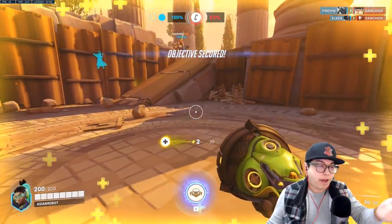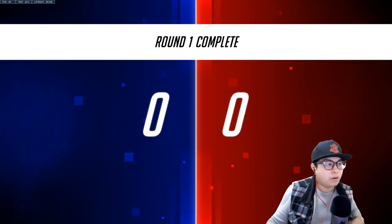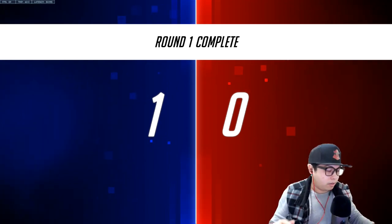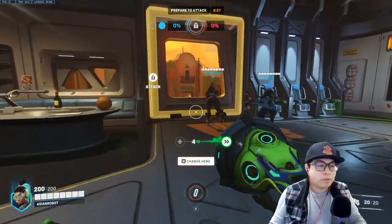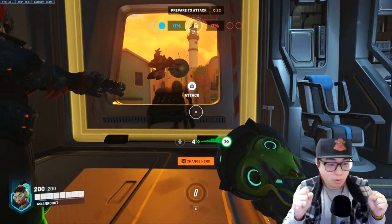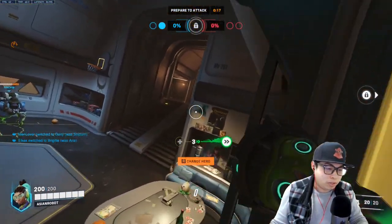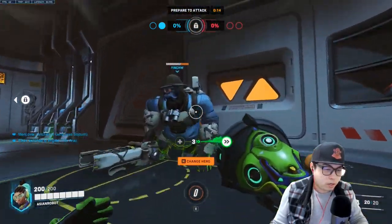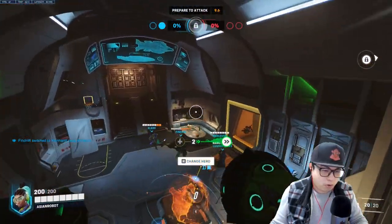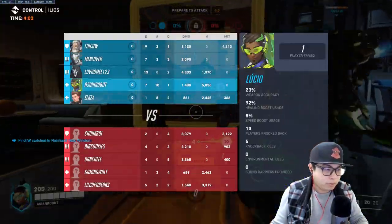I need to respond faster to changes — like when somebody tries to sneak around. Lucio's Soundwave is mostly for knocking people off edges and keeping enemies away from you. I'm really glad their tank didn't change from Reinhardt, because it was actually really easy to just push him away and assist my team. That was pretty rough for them, but on my side it was doing alright.